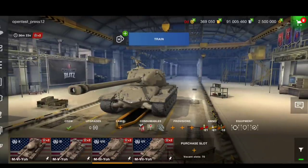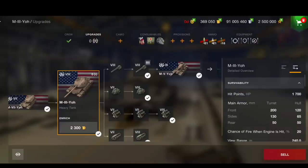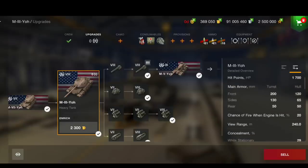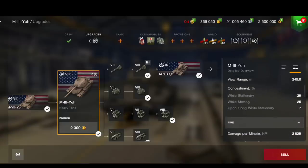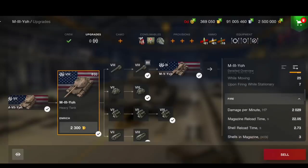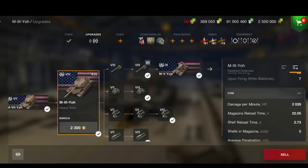Next up, the tier 8 — the M3 Yo. This one doesn't look too bad but it's nothing special. Bear in mind none of these have equipment, provisions or anything — these are all standard. It has 1700 hit points, armor of 200 millimeters on the turret and 120 on the hull, so you should be able to make the turret work using the gun depression. 2000 DPM.